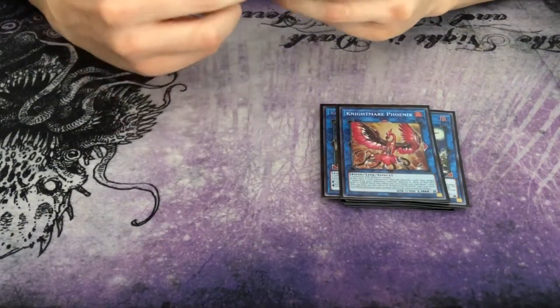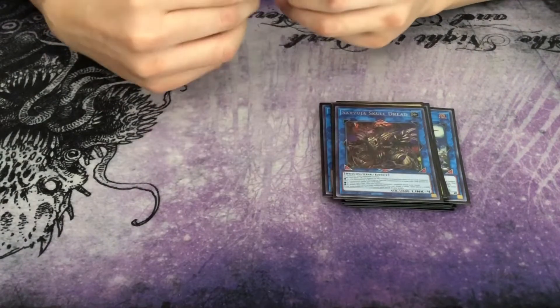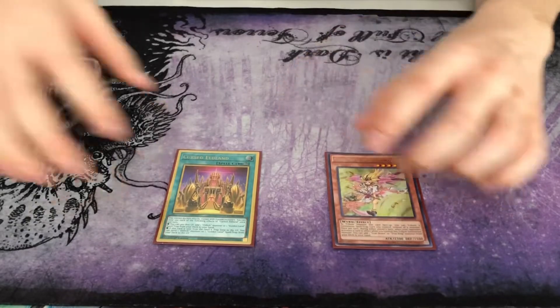On the links, you're gonna play two Vampire Sucker, one Phoenix, one Cerberus, one Apelousa, one Saryuja, and one Borosword.